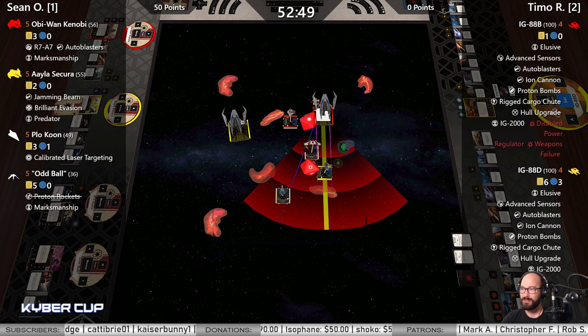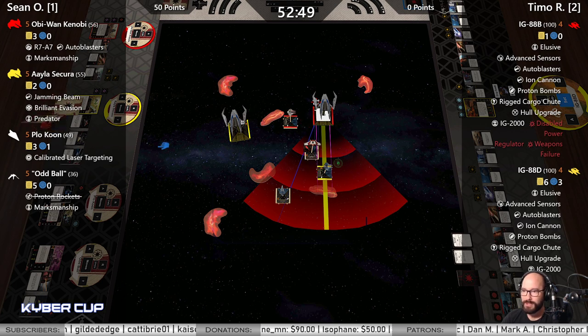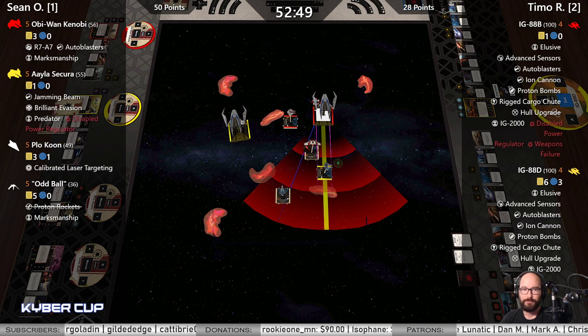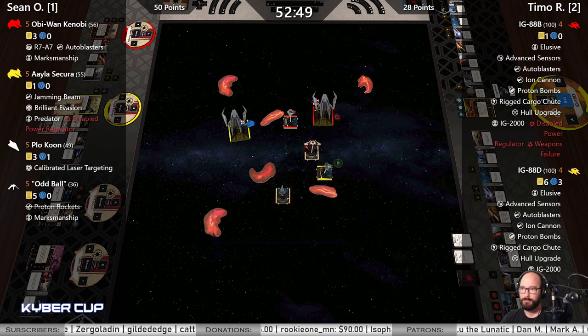Here's the Weapons Failure shot — is that into Aayla? Auto Blaster maybe — yeah, it would be three dice minus the Weapons Failure. Crit goes through — Disabled Power Regulator on Aayla, who's already shot, so that won't go off this turn, but you do get half points. It would have affected IG-88D's shot too, because you would have gotten a second shot into Plo, and I think that's what's going to happen here. One hit — Plo should be able to dodge that.